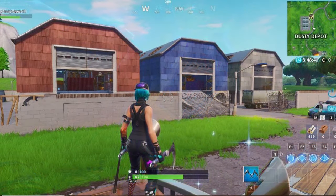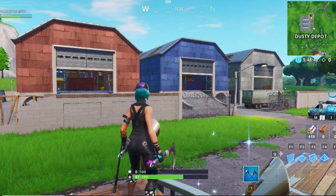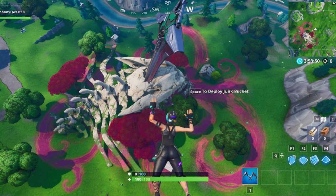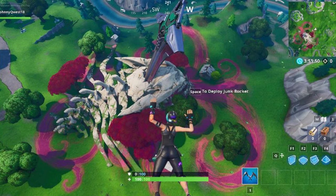The second huge map change is the OG Dusty Depot has returned — that is just insane, drop a like if you're excited! The next change is the orb has exploded, leading up to Season 10, so not much changed there. Weirdly, the old skull from the monster is leaking a strange pink substance — and the Bunker Jonesy painting unlocked by collecting all the fortbytes last season also had a bunch of pink on it, so that could be connected. The last change is the OG factories from Season 1 are back on the map.